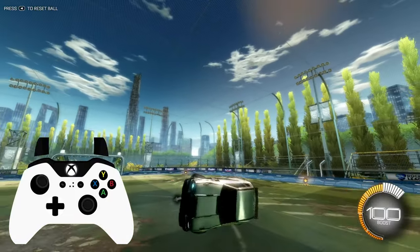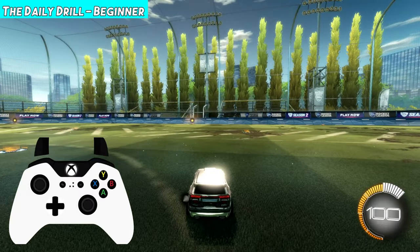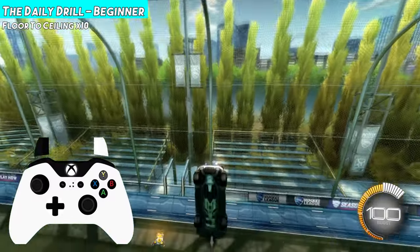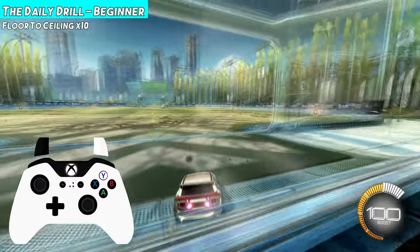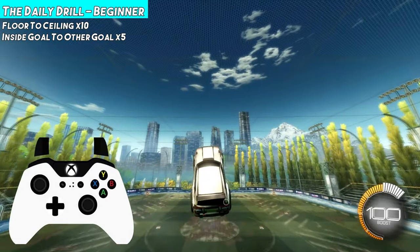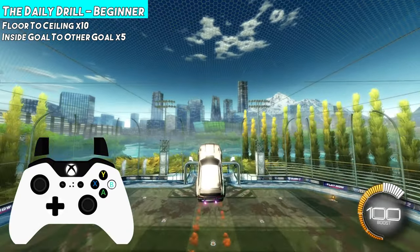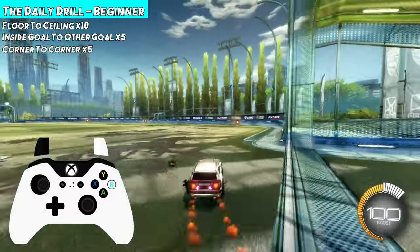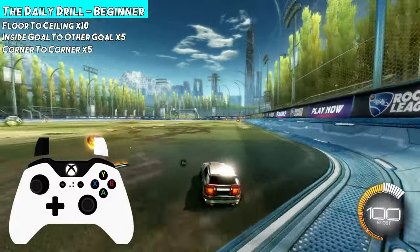So if you're new to flying, this is the daily drill. We're going to fly from the floor to the ceiling — jump, pull back, boost — and we're going to hit the ceiling 10 times. Then I want us to fly from inside the goal to the opposite goal five times. Then we're going to fly from the corner to the opponent's corner five times.